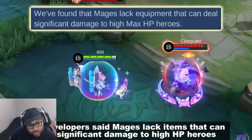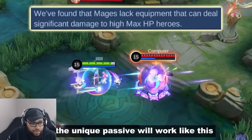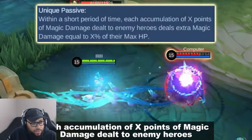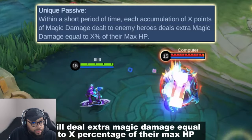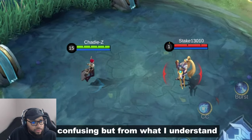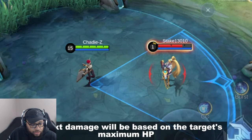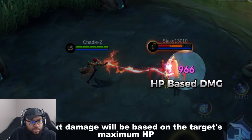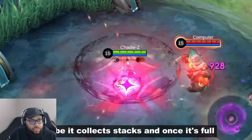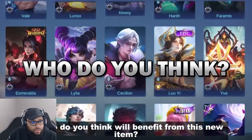Magic item with HP-based damage — the developers said mages lack items that can deal significant damage to high-HP heroes, so they'll introduce a new one. No stats yet, but the unique passive works like this: within a short period of time, each accumulation of X points of magic damage dealt to enemy heroes will deal extra magic damage equal to X percentage of their max HP. Once you deal a certain amount of damage to an enemy, the next damage will be based on that target's maximum HP — similar to Demon Hunter Sword. Maybe it collects stats, and once it's full, that's when the HP-based damage kicks in.